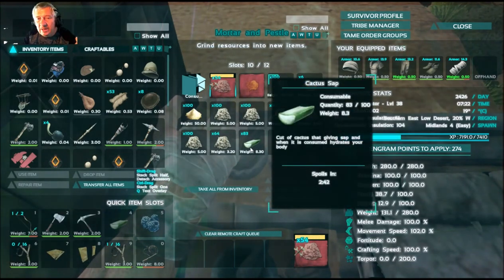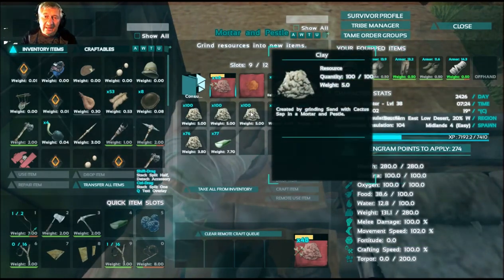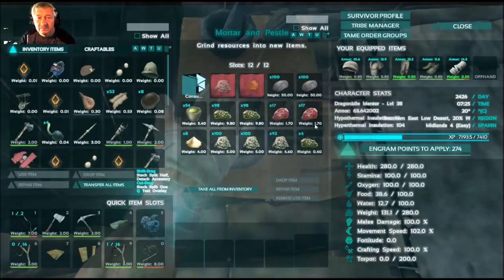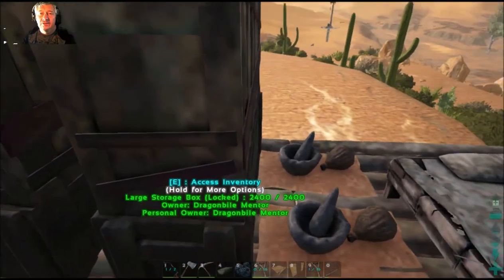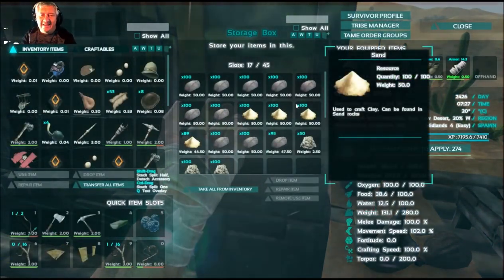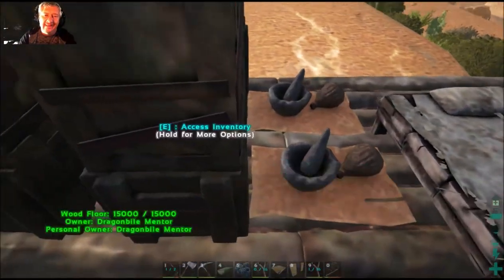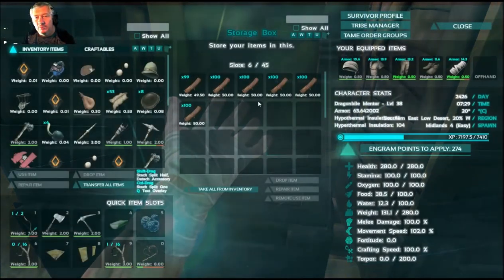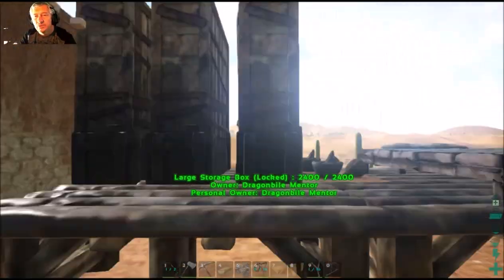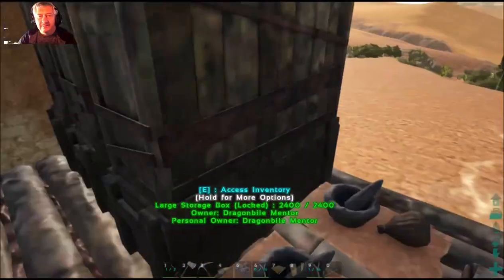Keep collecting sand and wood — both very heavy — but once the product is made it's very light. The clay is only five weight for a hundred units. Over here I'm keeping all the meat. We've got a lot of decayed meat in here; I'll need to do a narco berry run to make narcotics. In this cupboard I've got the stone and sand — heavy stuff — so I can transport it straight across. The next box has my wood, which is going to be sorely needed, as well as thatch. So I've got thatch, wood, and building materials over there.